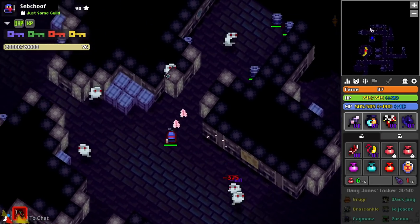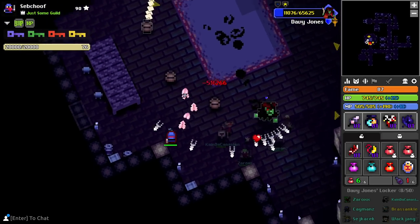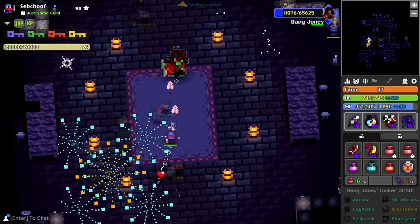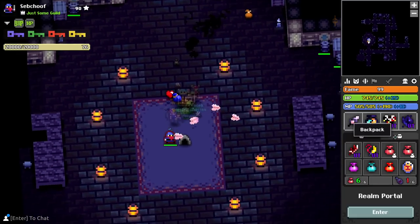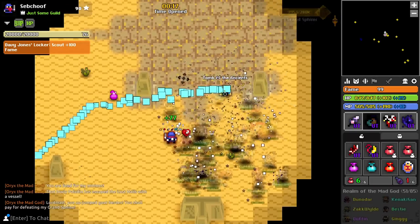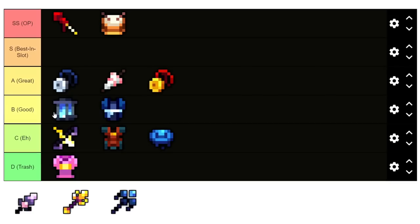I still think Avarice could potentially be better because at endgame that extra range is pretty important — Mischief sits at 5.2 range while Avarice is at 6 range, and Avarice shots linger a bit more so there's a higher chance to hit chasing enemies. But Mischief is still a great dagger and I'd consider it best in slot alongside Avarice. Mischief would be better for lower-defense enemies. I'd put Mischief low in the S tier.